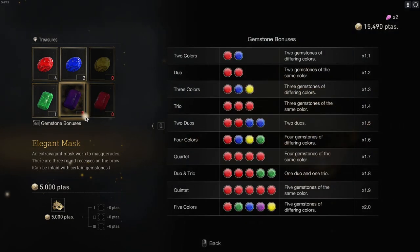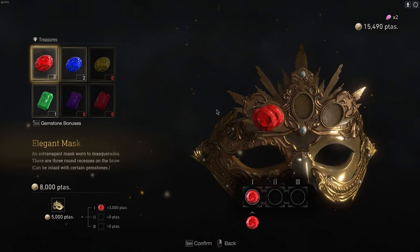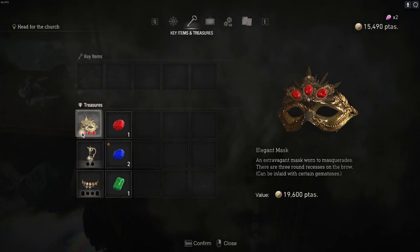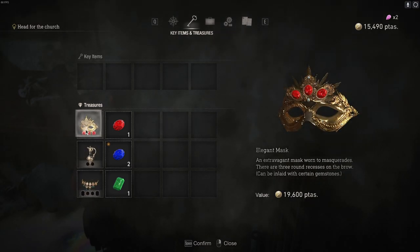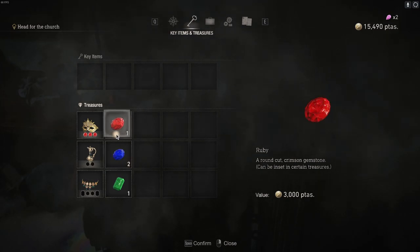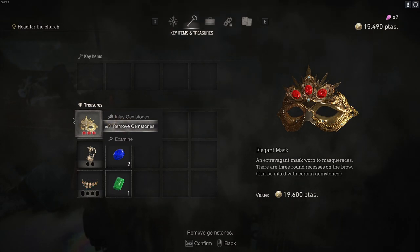Let's have a little look - is this all the same? Yeah, I guess it's all the same. If we stick a trio in there it's worth 1.4 times the value. I guess the trio is the best thing we can do with this, unless there's something we can do later on. The different colors are worth more money as well - interesting.